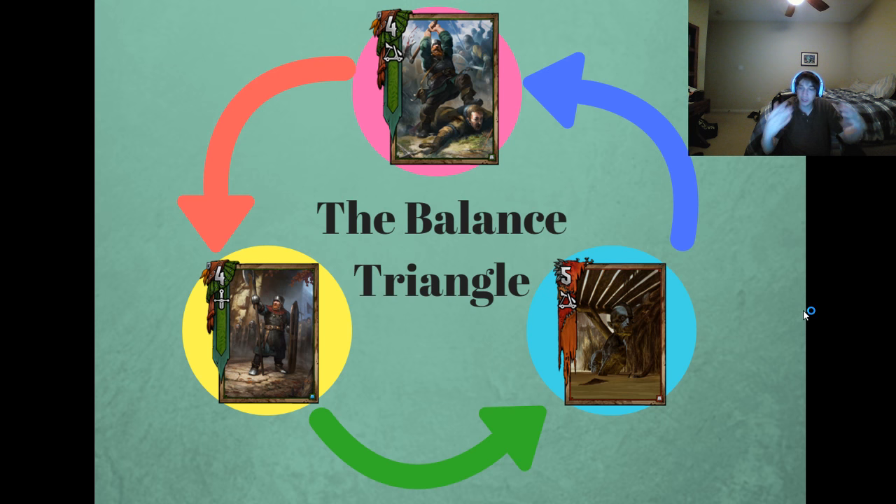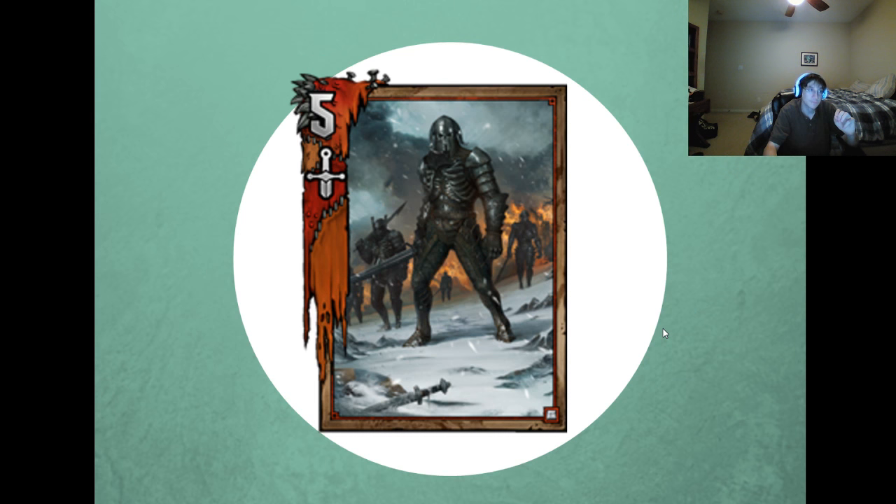Now I'm going to pause. These are three hybrids. I'm going to let you think about what bronze card incorporates all three factors to make a three-way hybrid. If you need more time, you can pause the video. I'll start in three, two, one. The hybrid of all three factors would be the Wild Hunt Warrior. It's resistant to weather, it does damage, and it can buff itself — so power, control, resistance.